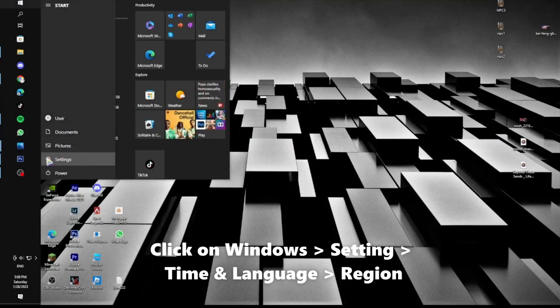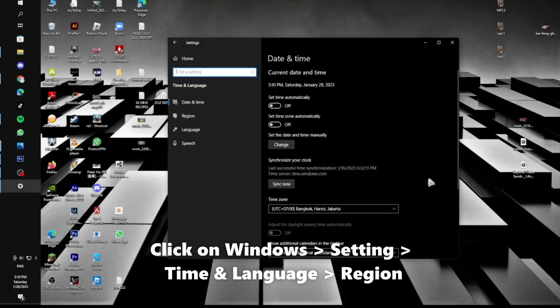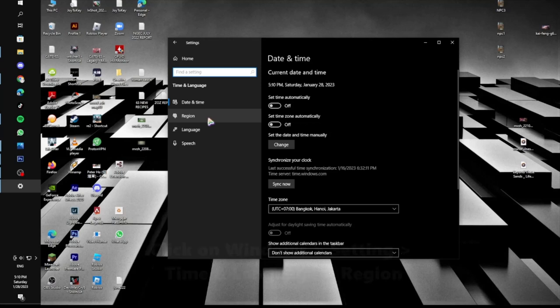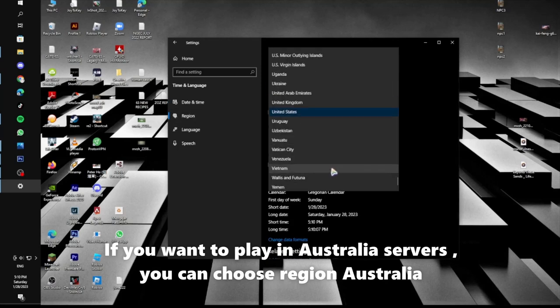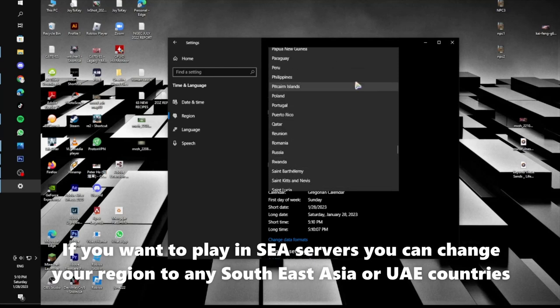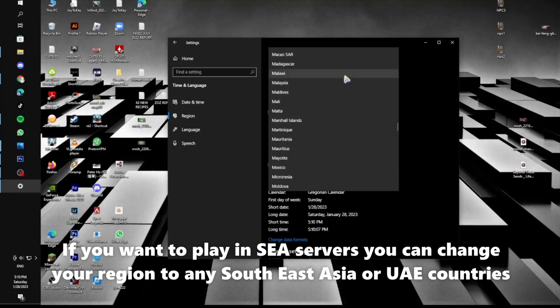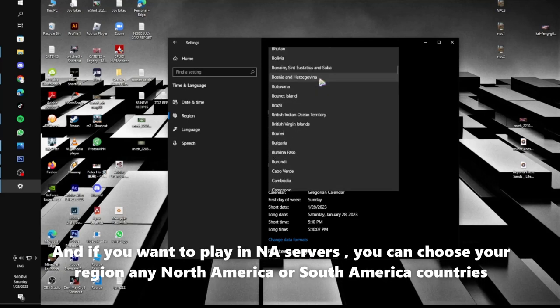Click on Windows Settings, then Time and Language, then Region. If you want to play in Australia servers, you can choose region: Australia. You can also change your region to any Southeast Asia or UAE country.